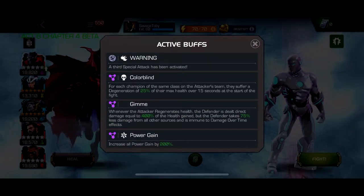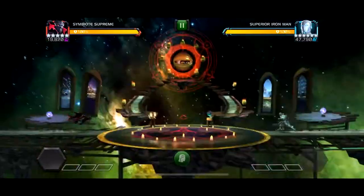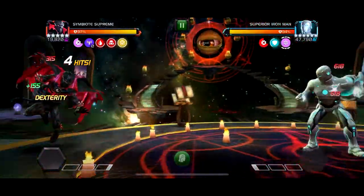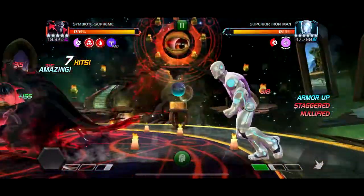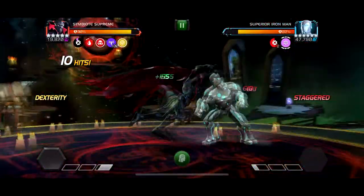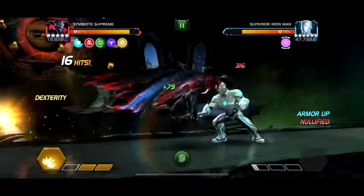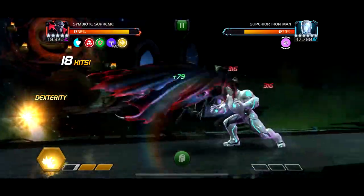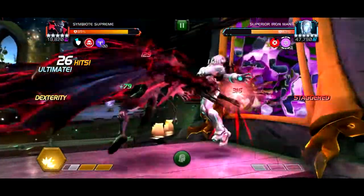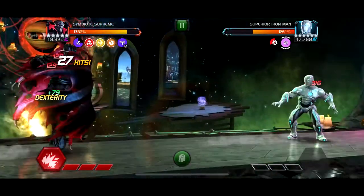For the second path, the second easiest in my opinion, is Colorblind — which basically means you can't bring two champions of the same class. Out of your five champs, they all have to be different classes. They're going to take degen damage and there's also 200% power gain. It's not that bad; you just take the fight slowly. There's also a node that says if you regenerate, the defender takes some direct damage, but then you'll deal less damage for the rest of the fight.